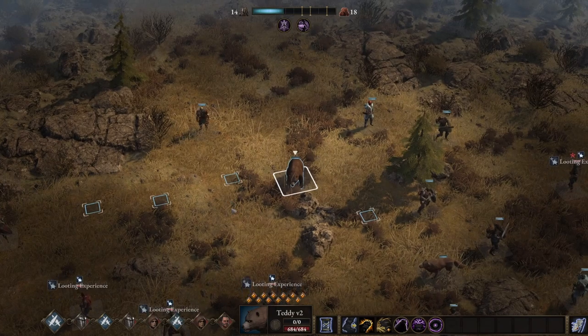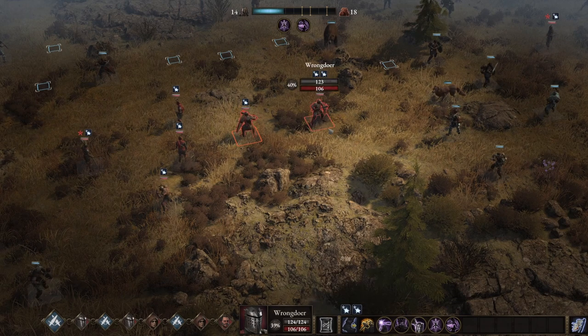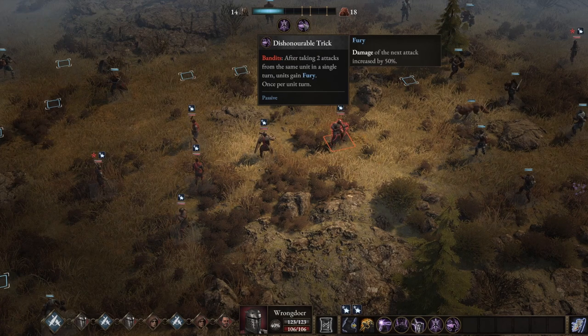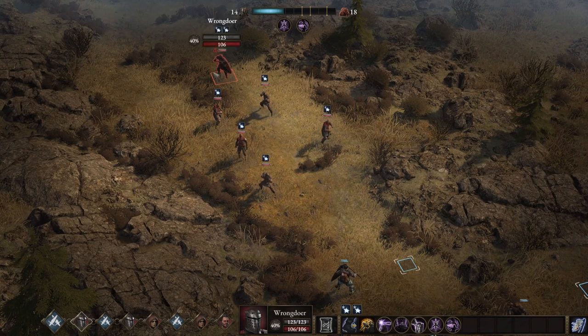Eighteen of them. Looting experience — I don't like the looting experience. How do I get rid of that? Priority targets — after attacking, two attacks from the same unit. Wow, there's a lot of damage from them. Okay, so I can probably ignore them. It's four and six here, so let's get everyone here.